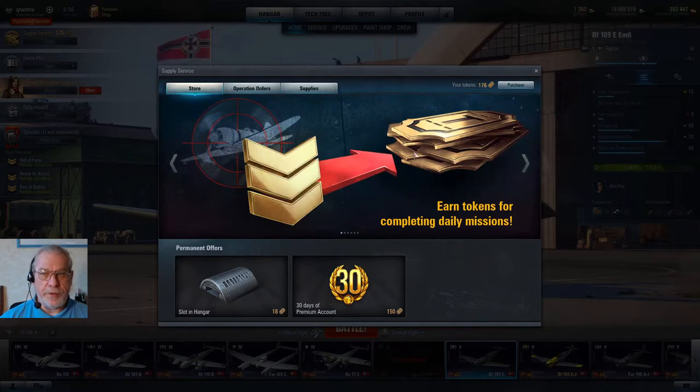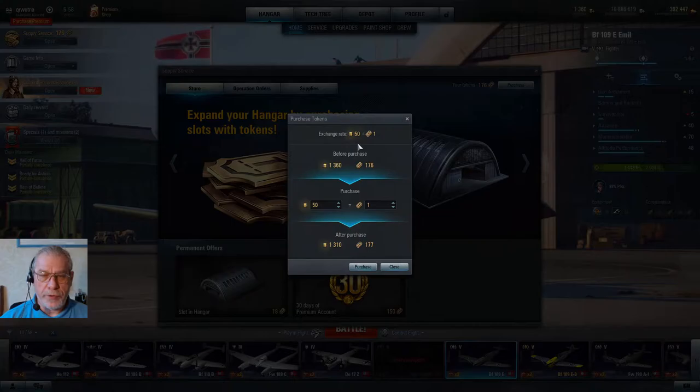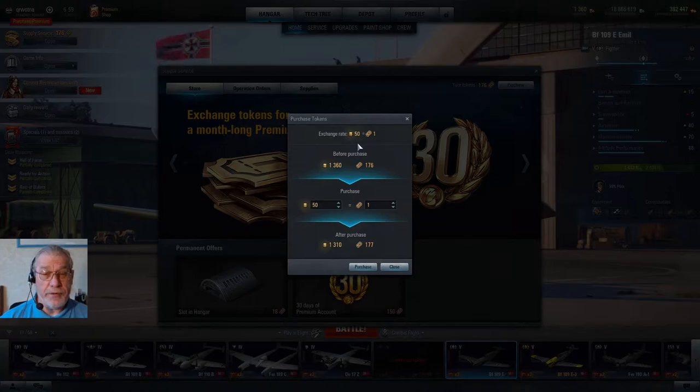One last way of obtaining tokens is you can buy them for gold. You come here to do that, and you can see that the exchange rate is fifty gold for one token. It may be worth just checking that there isn't a discount on offer, because that would be the time to buy tokens.